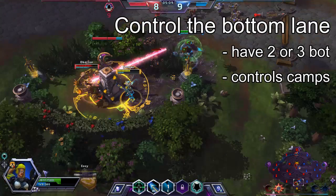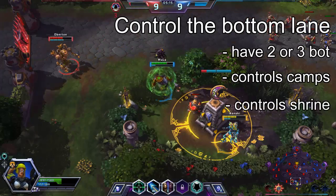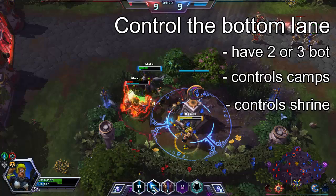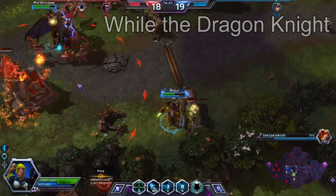You are close to 3 merc camps too, so you do not have to travel far to roam. For this reason I think it's a good strategy to focus on controlling the bottom shrine and not worry too much about whether you are able to activate the dragon or not. I am not saying to ignore it by any means, as it can push down an entire fort if played correctly, but so can a good merc push.